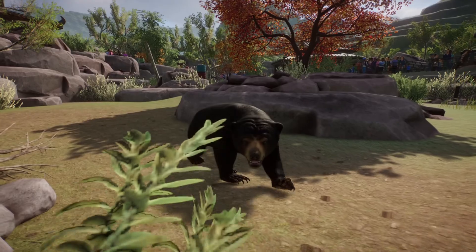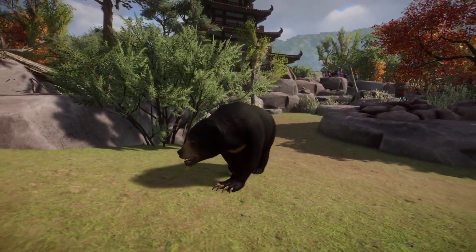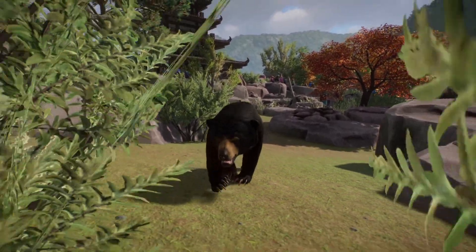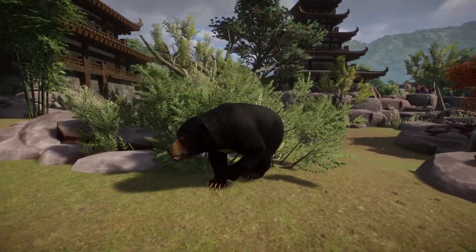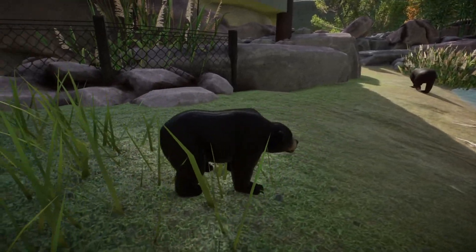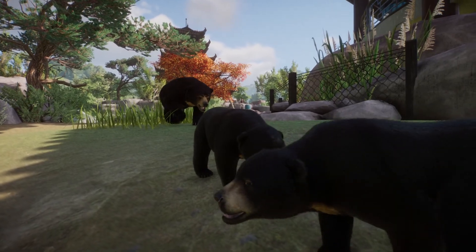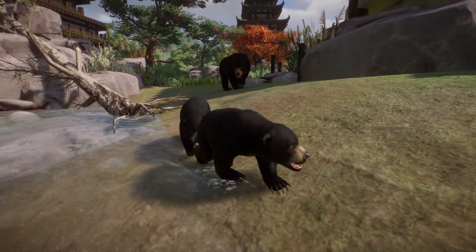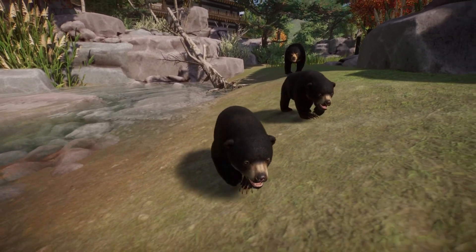In Planet Zoo, the sun bear needs around 920 square meters of traversable land and around 60 square meters of climbable space, with temperatures varying between 6°C and 42°C. Group size is small — 1 to 2 animals, one male and one female. Their relation with humans is neutral, and guests cannot enter the habitat. Life expectancy is around 28 years. Sun bears can share an enclosure with the binturong.